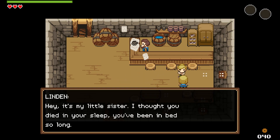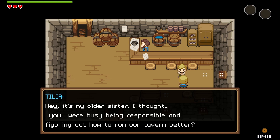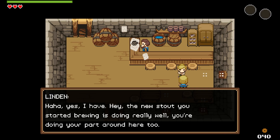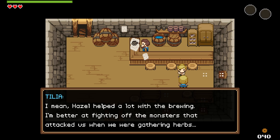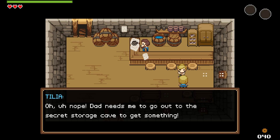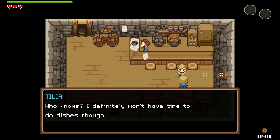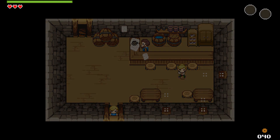Who are you, Linden? That's my sister! I thought you died in your sleep — you've been in bed so long. Hey, it's my older sister. The new stout you started brewing is doing really well — you're doing your part. Hazel helped a lot with the brewing, but I'm better off fighting the monsters that attacked us when we were gathering herbs. I'm glad the three of us are making this work. Can you do the dishes? Nah, dad needs me to go get the whiskey from the secret storage cave. So we are sisters three — very cool.